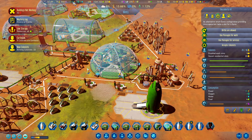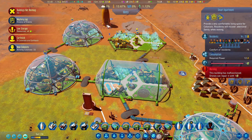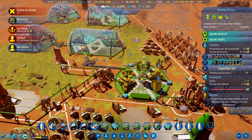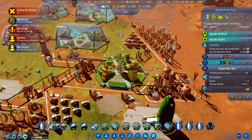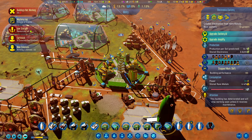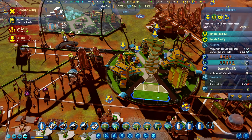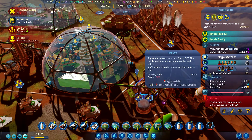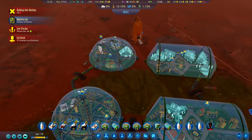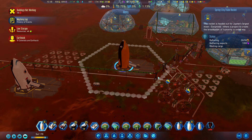New colonists have arrived! I think most of them will move in here and hopefully start working. We just need our machine parts. I'm going to disable these slots — we don't really need them. Well, we need them, but I don't want to affect our sanity. Loading up on concrete is going perfectly fine.